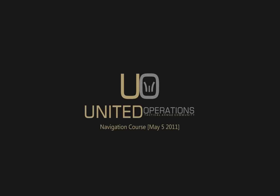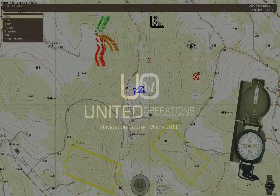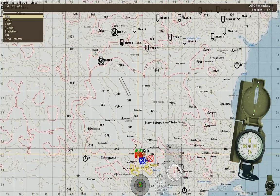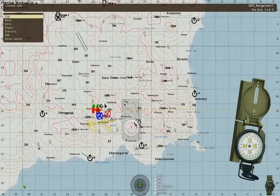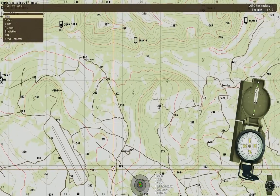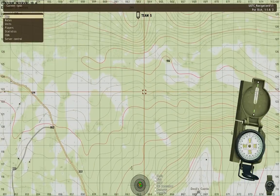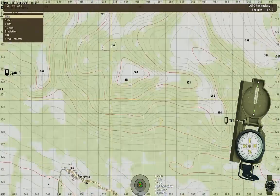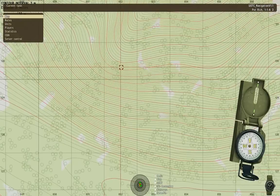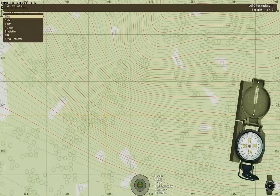Our next topic is the legend. We're going to talk about things on the map. What's all this green stuff all over the map? Forest. What kinds? There's coniferous and deciduous.